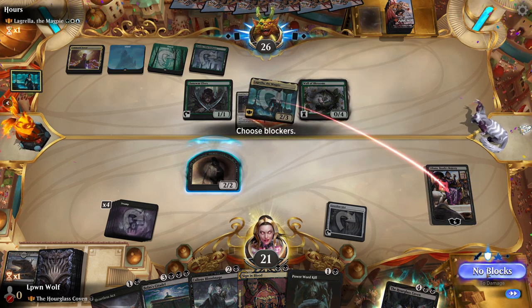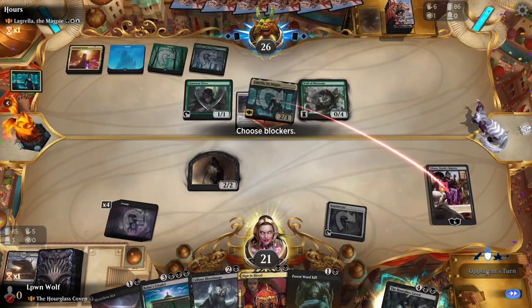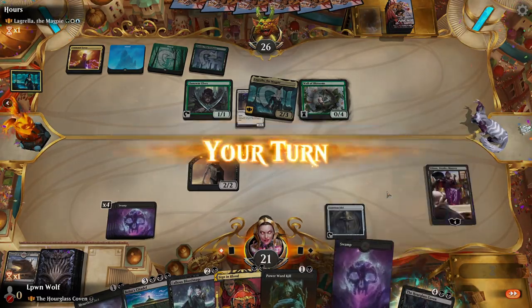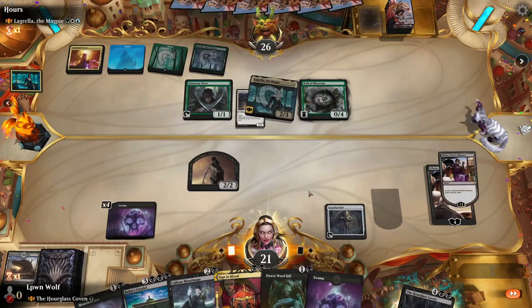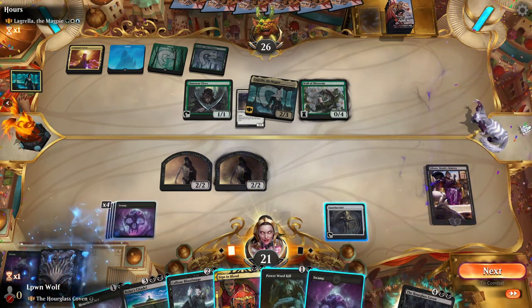If they attack — what's in the yard? No creatures, so I'm happy to just absorb some of this. We can just make another Zombie and mill something else. If we do get crazy good stuff in the graveyard, I'll start protecting them.